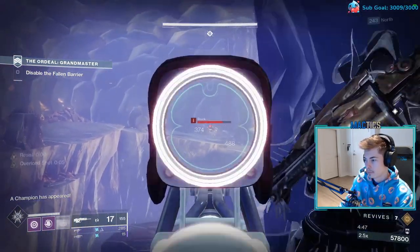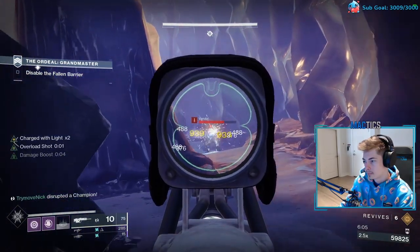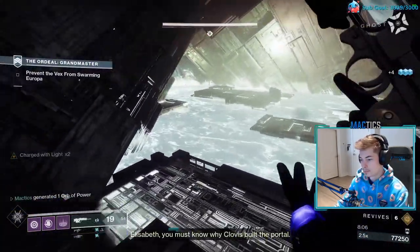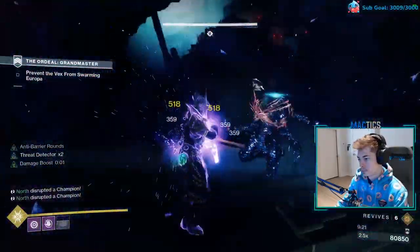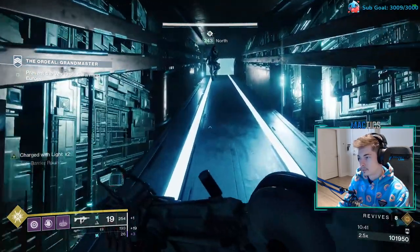Jump down and then come back up to spawn the adds. Make sure you shoot from very far away and be careful of the boss — he's a sniper. Kill the rest of the adds and the champions, then kill the boss. Next room: kill all the adds, kill the champions, kill more champions. Careful of the snipers, they hurt.